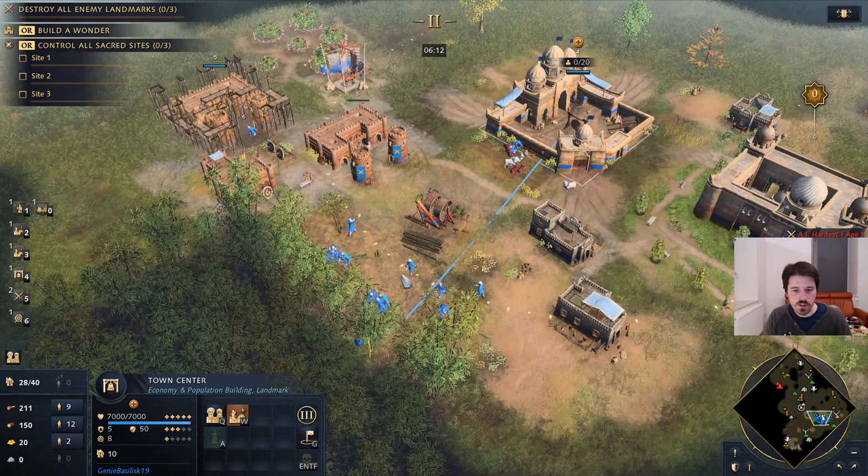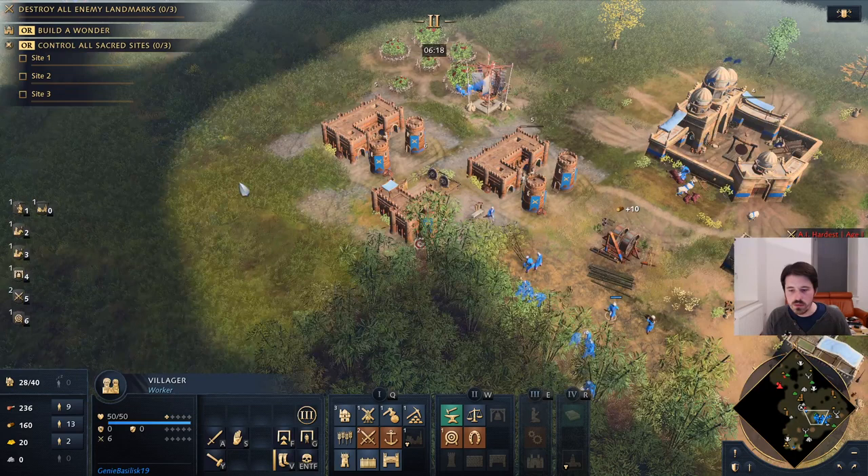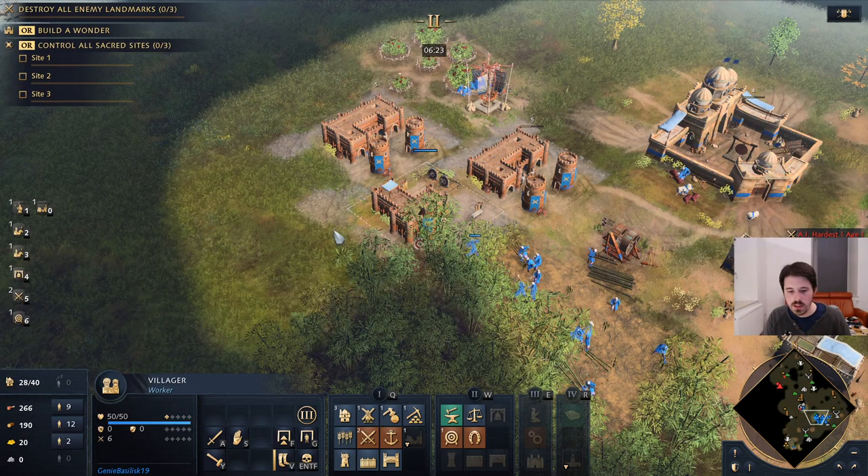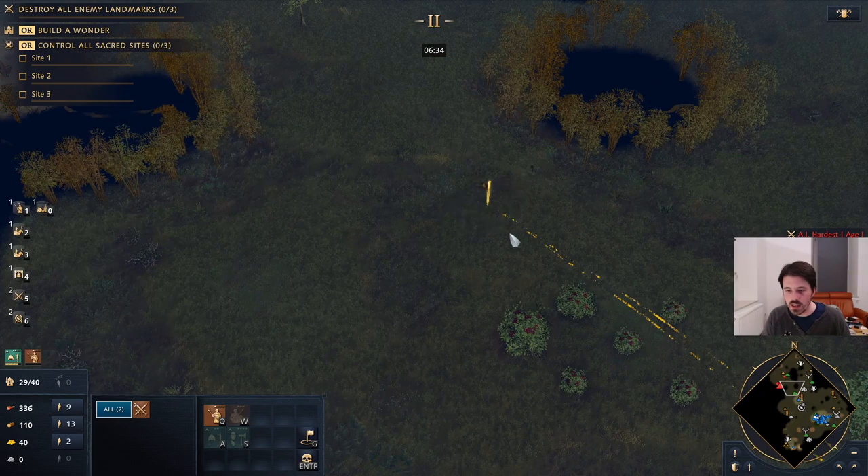I actually want to go onto the monk guy first and get this upgrade as well as soon as I have the gold. We can go on wood, we'll get two barracks, a second archery range, and then we'll have all our buildings for the start.